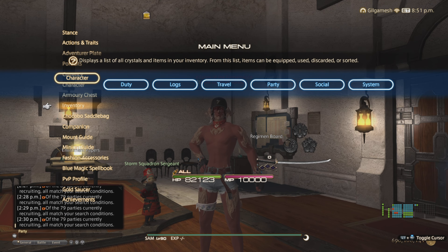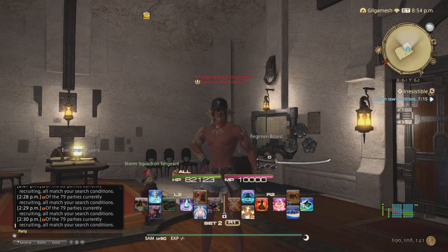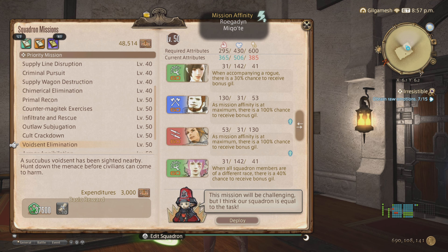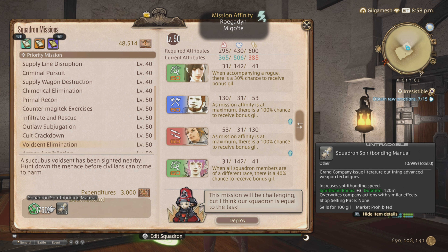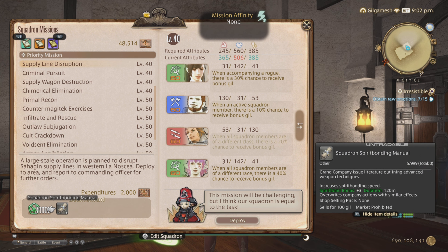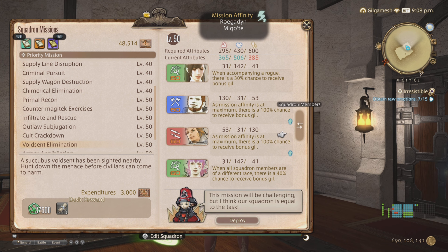Next, let's talk about Spirit Bonding. First thing you have is the Superior Spirit Bond Potions, which gives you plus 6 gain high quality and plus 5 normal quality. If you do not have a free company or access to free company actions, your next best bet is going for the Squadron Manuals. At level 50, you have the Void Sent Elimination, which gives you plus 3 for 120 minutes - same effect as the free company action. Or at level 40, Supply Line Disruption for 5. You must have the required attributes, which will be stated to the right. If you have those, it will change your current attributes to light blue. Red means you don't have enough.